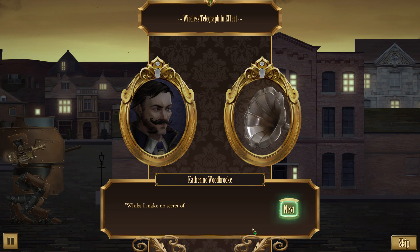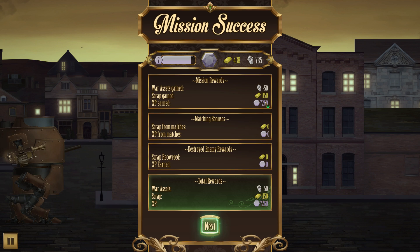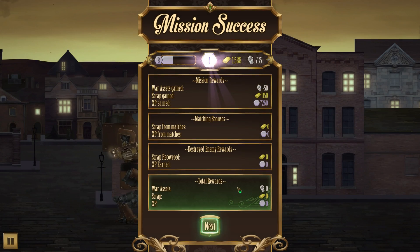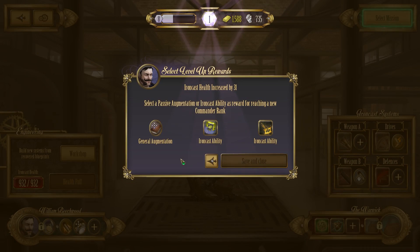Then it is agreed. Whilst I make no secret of caring little for the British or their plight, it is good that I was able to assist in some way. Thank you, Mrs. Woodbrook - I keep calling her Ms., I do apologize. That was a fairly easy mission. We lost 50 war assets, but unfortunately we gained a lot of scrap and a fair chunk of EXP. I wasn't going to attack a trader - I'm not going to just steal this stuff. I just went through a really difficult mission not to be a scallywag, and I'm not going to turn on that anyway.